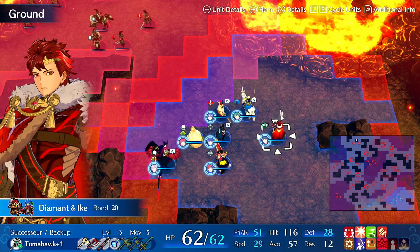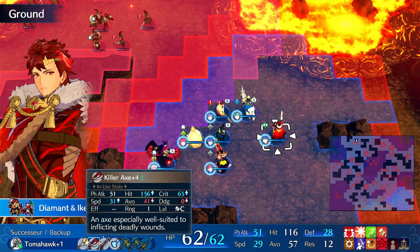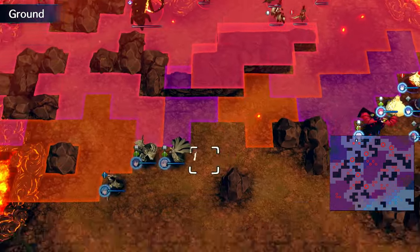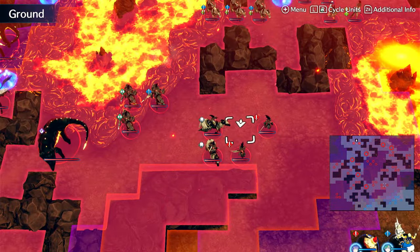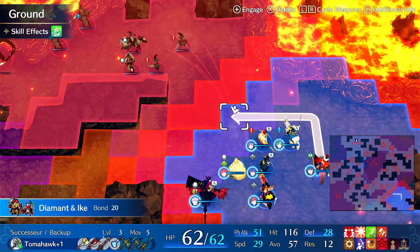I do hear that units like Diamant can tank very well, like main tank very well. And to some degree, this is true. However, he isn't the fastest unit, even with speed plus five. I already showed the result of Tamara killing all of these in her opening turn, and having really good hit rates on these fast, high avoid enemies. Now let's see if Diamant tank can do a similar thing.